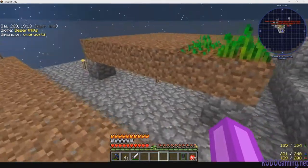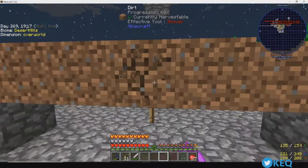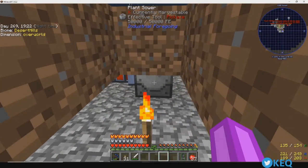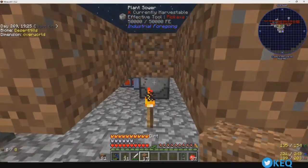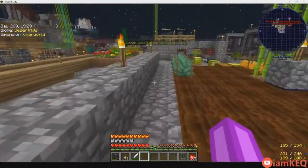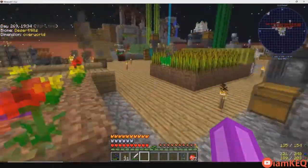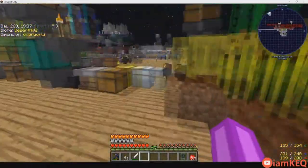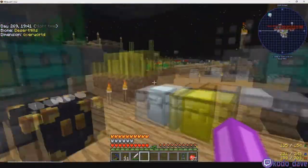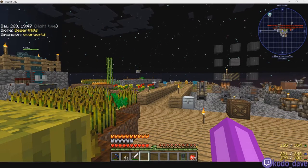The other thing I've been working on is I set up one of these — the plant sewer. One of the issues I'm running into is that I need more and more clay. The clay is used for the Applied Energistics chips and everything. So what I'm going to do — it creates sludge, and sludge is then refined into clay.